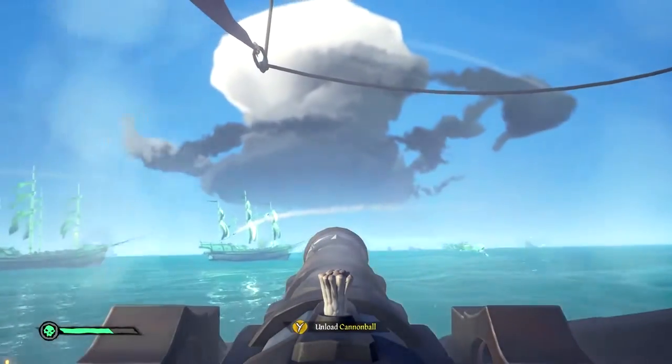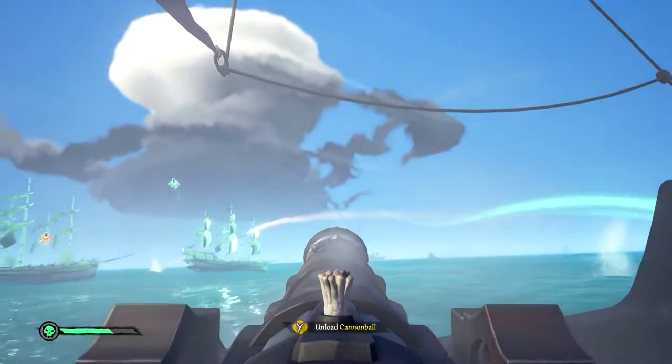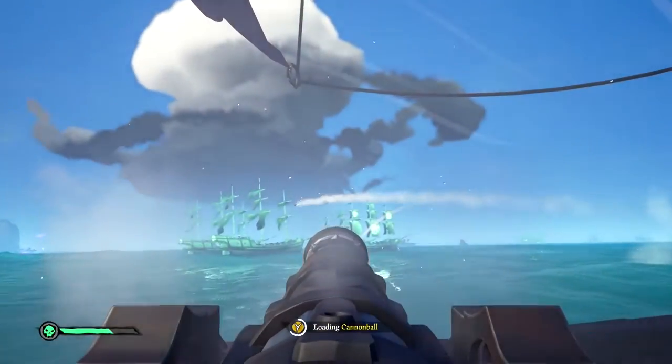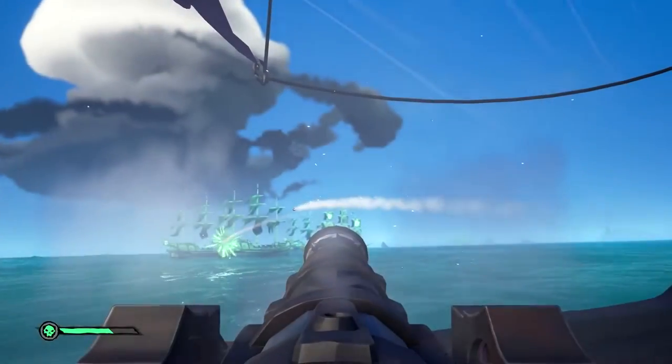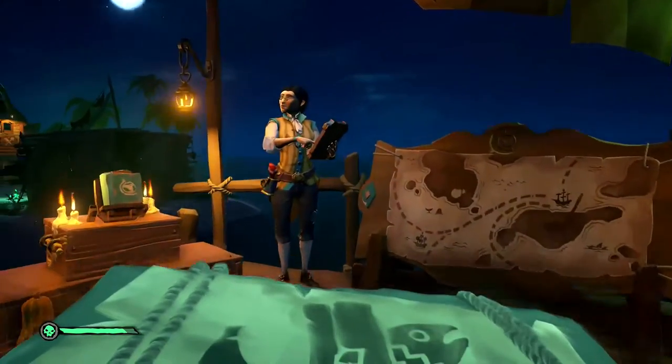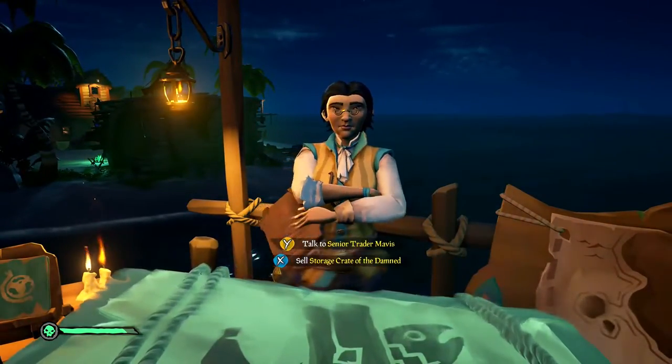The Storage Crate of the Damned can be found on the lesser ships of Flameheart's armada. They come with resources in them and they can be great for resupply. Other than that, they function just as a regular storage crate — however, the ghostly storage crate can actually be sold to the Merchant Alliance for 900 to 1100 gold as well. And with that, the lesson is finished — I hand you back over to your very capable captain. Until next time, merchants, stay safe on the seas.